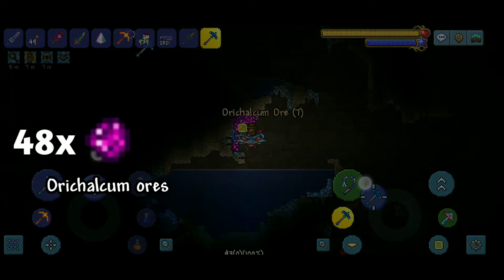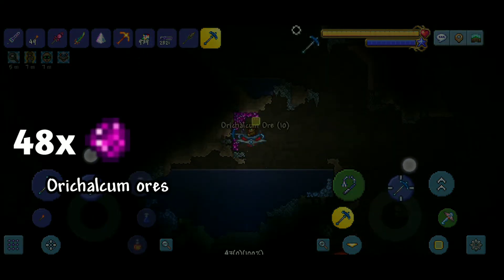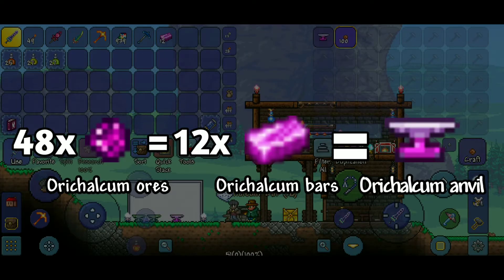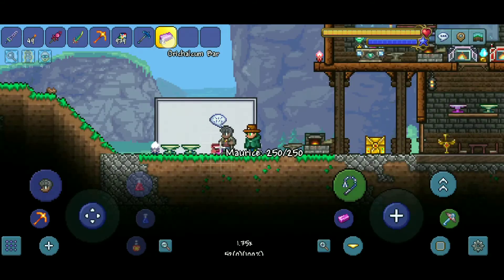For the orichalcum anvil, you will need 48 orichalcum ores, which can also be mined with a cobalt or palladium pickaxe. Then craft 12 orichalcum bars and craft the orichalcum anvil beside your normal anvil.